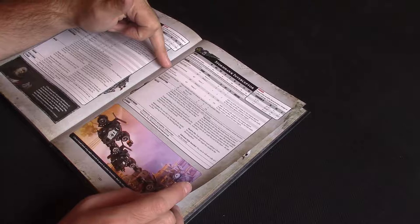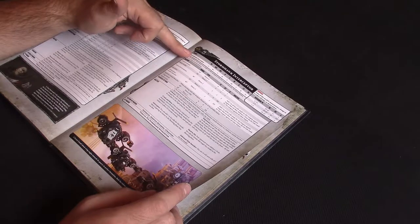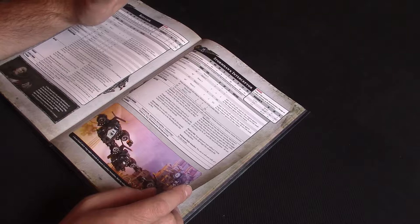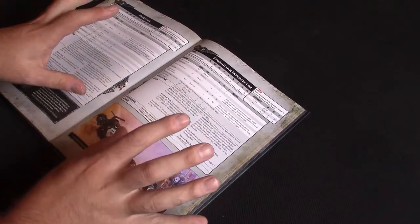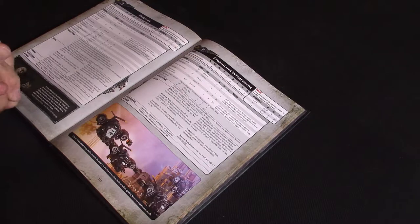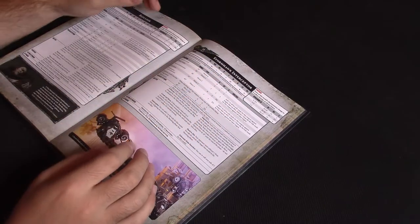You've also got the Stormhawk, which is the same sort of thing but Toughness 7 — a bit of extra toughness — and it has a bigger array of weapons than the Stormtalon, so it's reflectively more expensive at about 200 points. But the firepower it can throw out is horrendous. This one also gets plus 1 to hit rolls against Flyers. So with one Stormtalon and one Stormhawk, or two Stormtalons and a Stormhawk — about 500 points — the firepower would be horrendous; you can deal with stuff on the ground and deal with flyers.